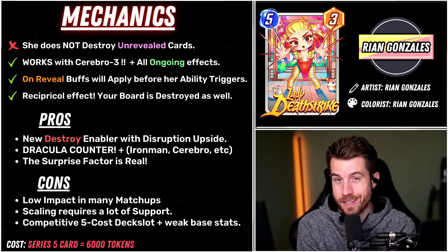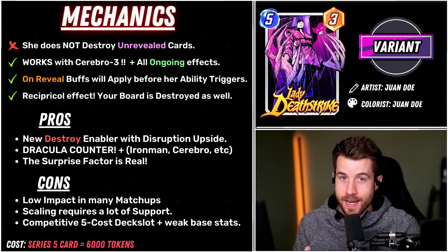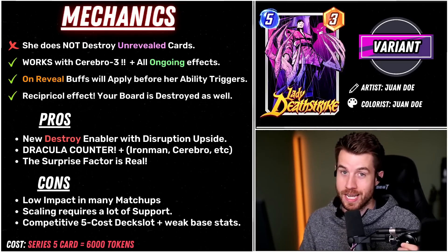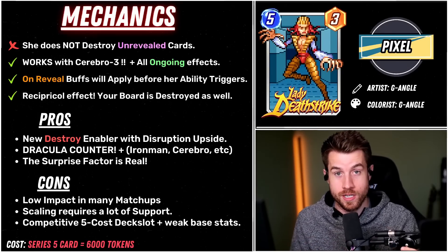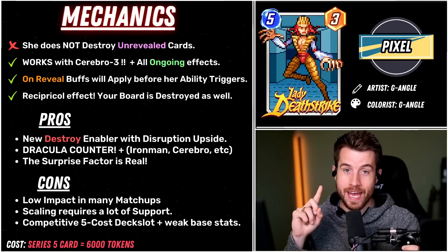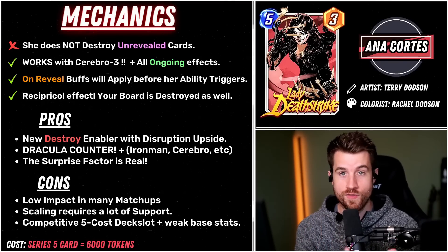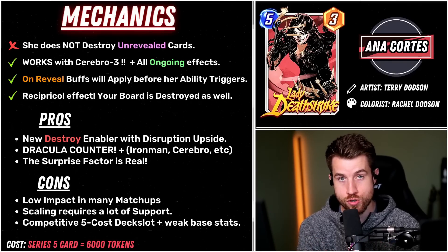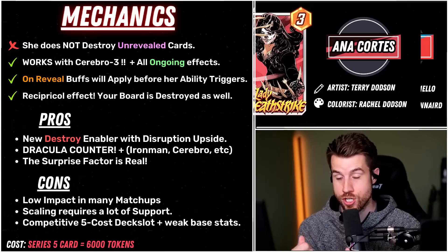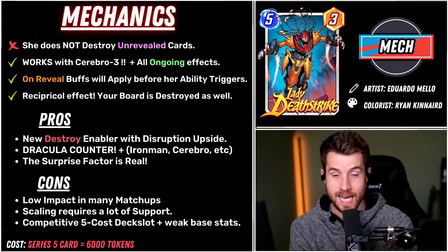A big PSA with this card is that it's going to destroy your board as well — it is reciprocal, which can actually work to your benefit. I think this is actually one of Lady Deathstrike's greater strengths because there's a lot of synergy with cards like Bucky Barnes or Nova that you want to destroy. So you can do that with Lady Deathstrike while also disrupting your opponent. That is why I have it as the number one pro: she is a new destroy enabler. We've got Carnage, Venom, all those kinds of cards — she's going to do that while also hurting your opponent's strategy.